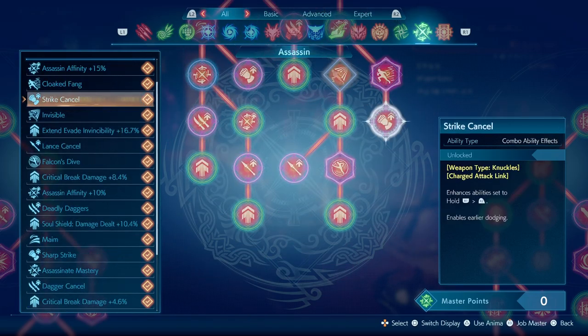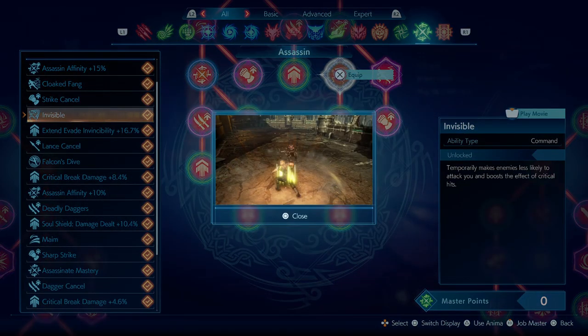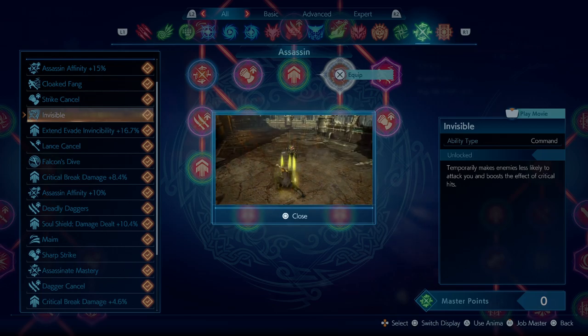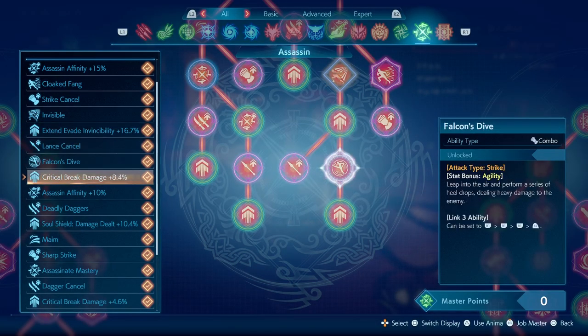The command ability you can get in this job is Invisible. Invisible makes you less likely for enemies to target you, but this won't work if you're solo because enemies are kind of programmed to target one enemy. But if you have AI party members, it will work, and it also increases the damage of all your critical hits.